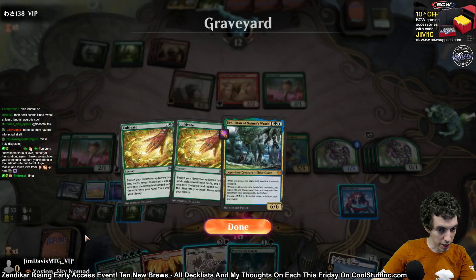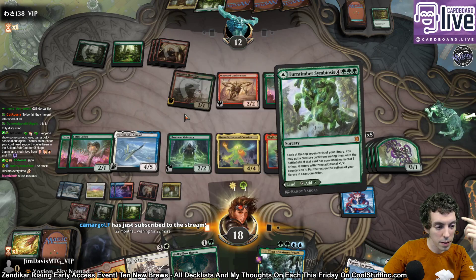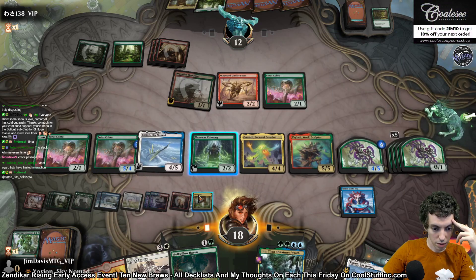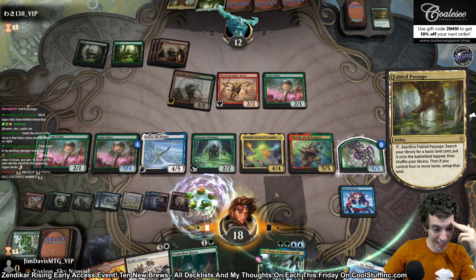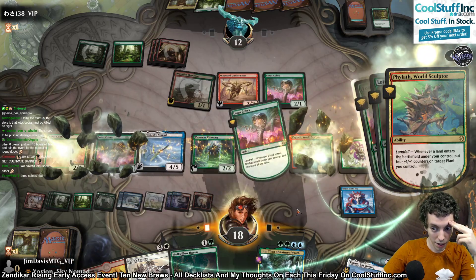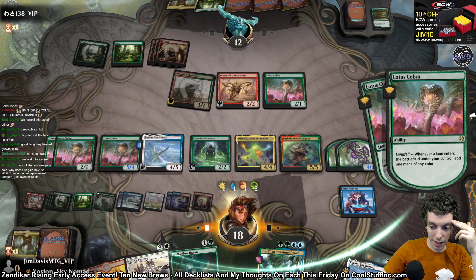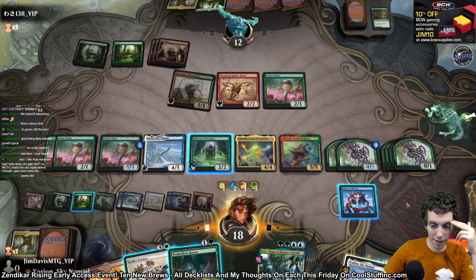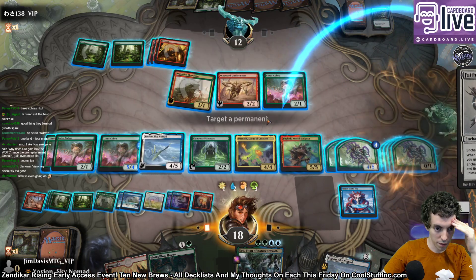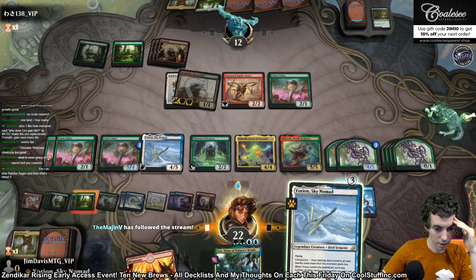We're going to cast something — what do we got? Just cast this thing. Put in another Lotus Cobra. 5/4 Lotus Cobra. And we'll sac this and make a bajillion mana. Cast Faithfetters. Yeah, it feels like trying to play an aggro deck in any of these formats just feels so awful. You have to do things like this with your deck — just stupid things. We can't get back Uro yet. Just Faithfetters this. Play the Haven. Put Uro in my hand.